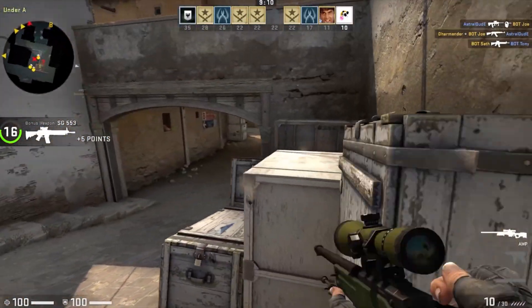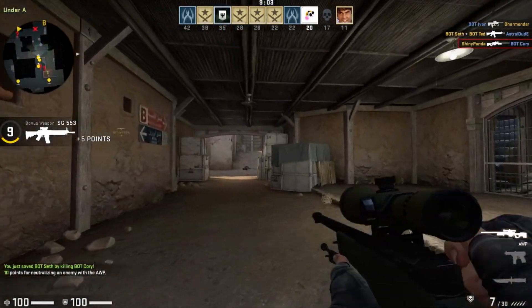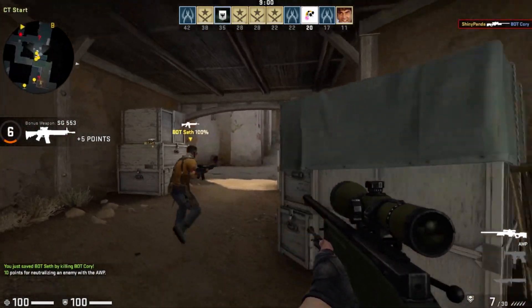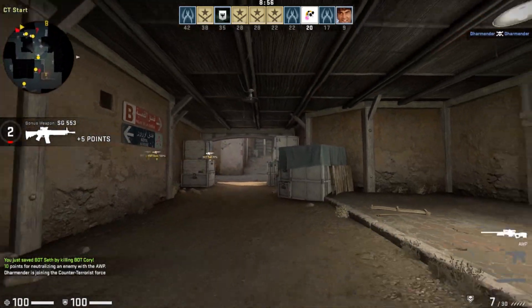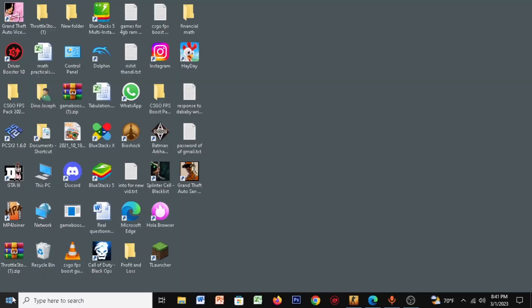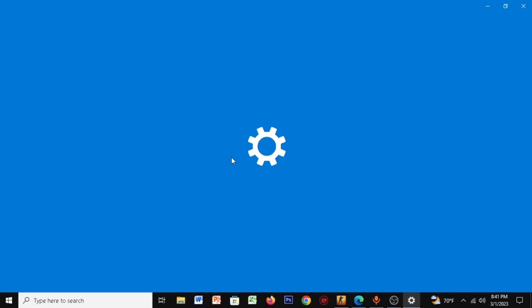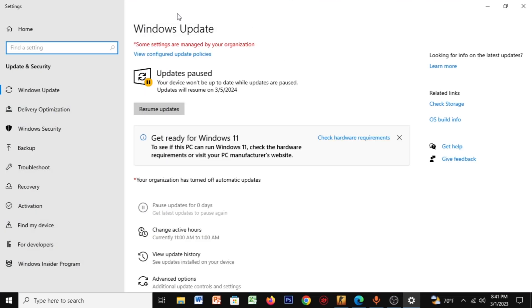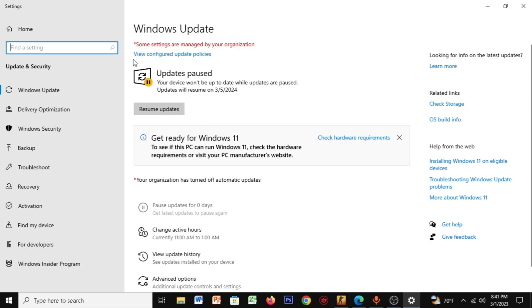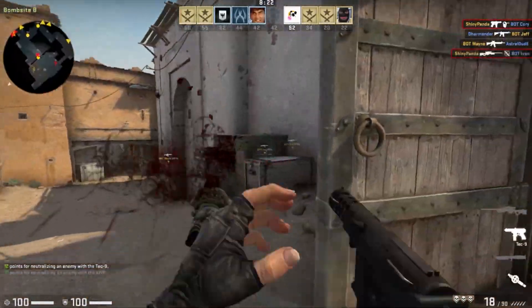The next step is really basic, but make sure you do this. In your PC, you will get updates, especially if you're on Windows 10. Make sure your PC is always updated. To check, just go to Start and type in updates, then click on check for updates. As you can see, I'm not updated. If you don't update your PC, you're going to get lesser FPS and more FPS drops. Make sure your PC is always up to date.